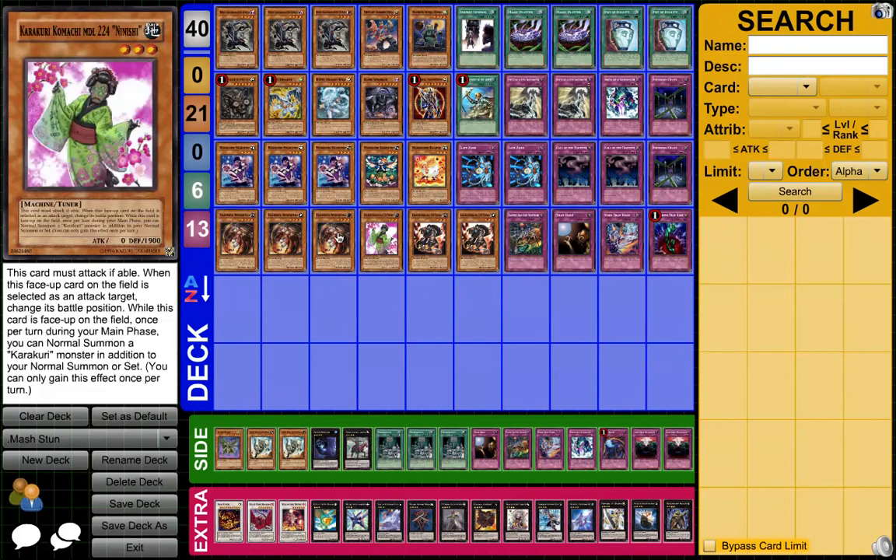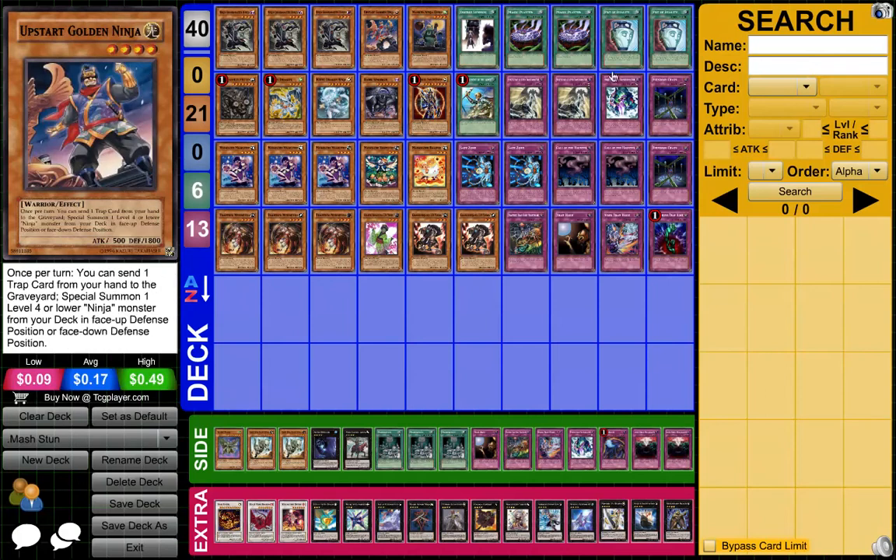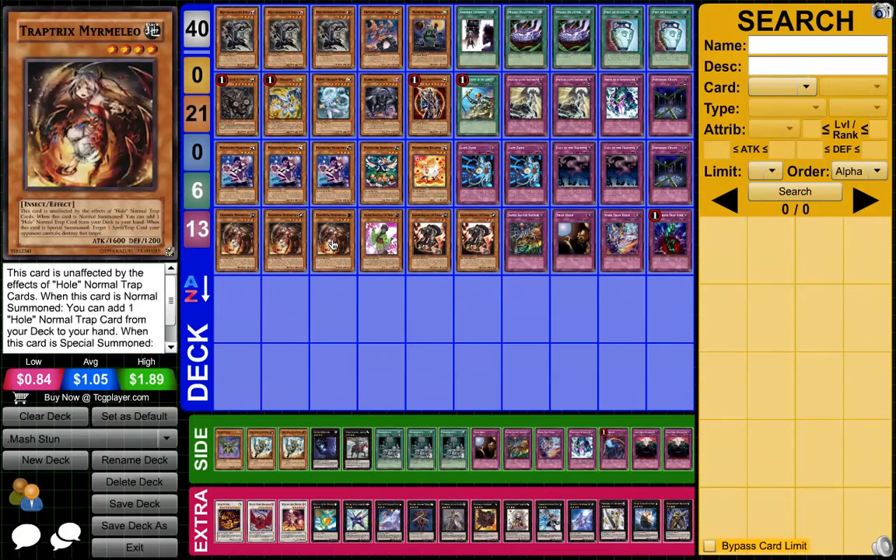Next is your Trap Tricks engine. This is your MST, your end-phase MST, your trap searcher, and fuel for Upstart Golden Ninja. Worst comes to worst, it's a Ninjutsu Art of Transformation target. It's a level 4, it makes rank 4s — it's everything. It's a 1600 beater, which is even relevant.